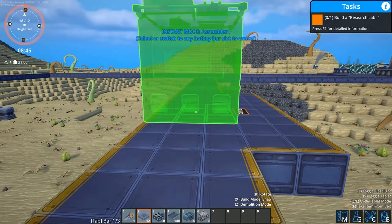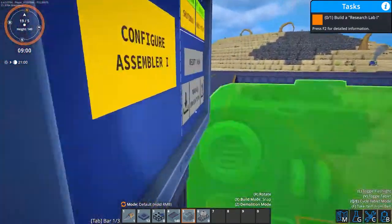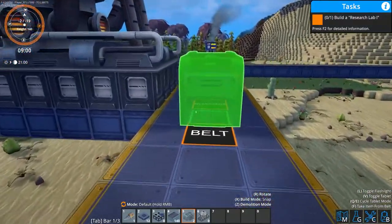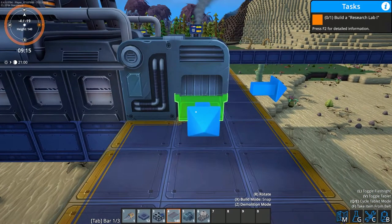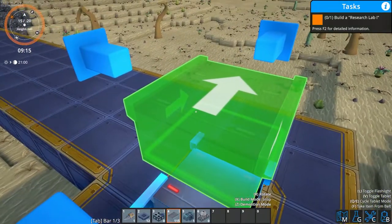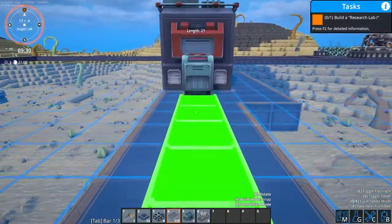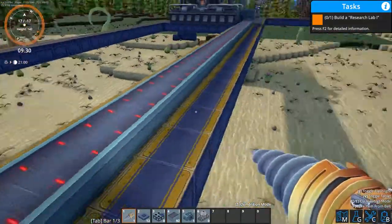Now we have our assembler crafted; we'll pop this just here smack bang in the middle. Same as the smelters, we just want one loader on this side and one loader on the other side, then run our conveyor belts from each smelter over here. Now you want to make sure the conveyor belt is facing the right direction. You can turn corners with conveyor belts — when you're changing direction you want to start with that direction at the end and it will make a corner, and as you can see it has converted itself into a corner there.